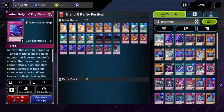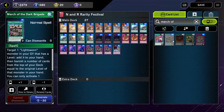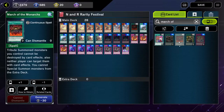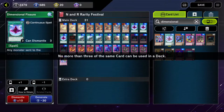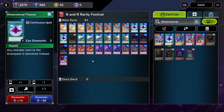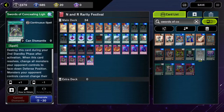I've got one March of the Monarchs. Apparently — is that the third one there? Monarch of the Monarchs? Sure. Three Dimensional Fissure. Three Swords of Concealing Light. Swords of Concealing Light — okay, so Continuous. They're Continuous, and they let you get over some effect monsters that you can't normally get over, because they can't use their effects face down.